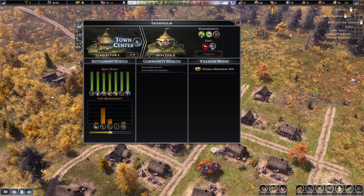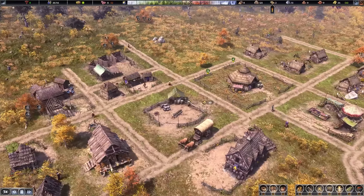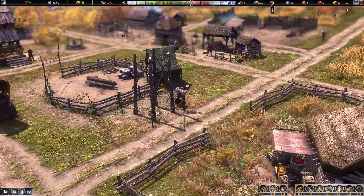We have all the homes and just need four more people to upgrade the town hall, which will require a significant amount of planks, but it is within reach. The lookout tower has all the resources and is being built now.